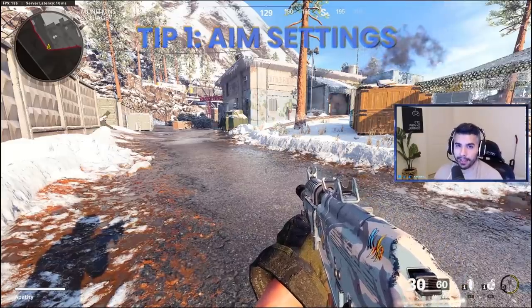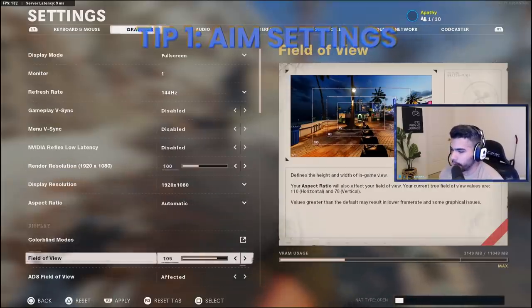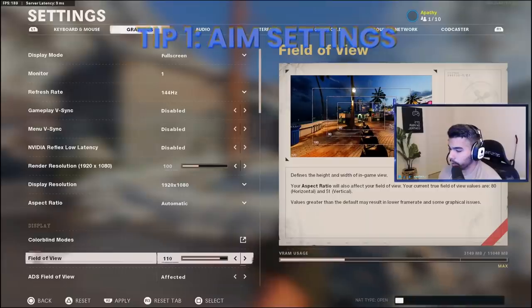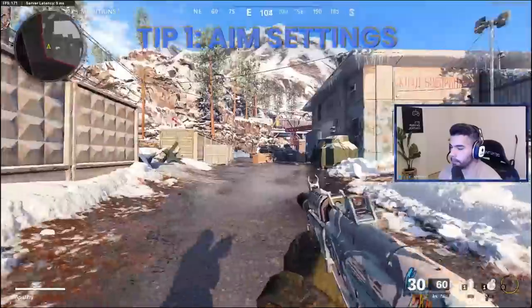Right off the bat we're going to be talking about aim settings and how to get more aim assist in the game. First, go to settings and I recommend an FOV between 100 to 110 — I think that's about perfect. You don't want to go to some low 80; I personally play on 110.